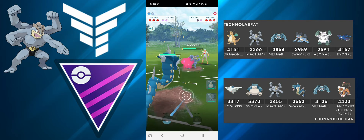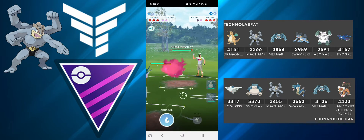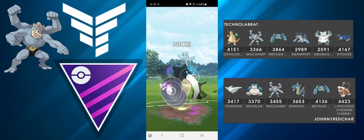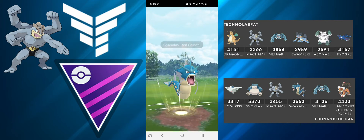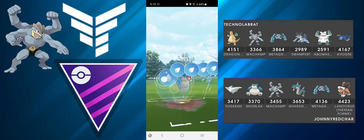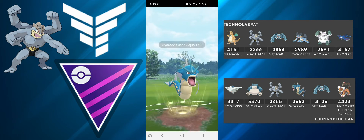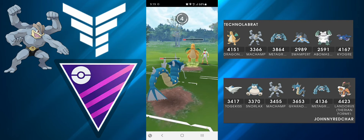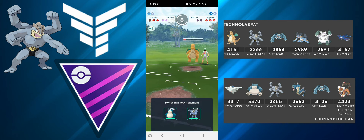I go straight for Aqua Tail — they do decide to shield, which tells me they might be a bit weak to Dragonite coming in. So I go straight for Crunch — they don't shield, that's fine. I go for Aqua Tail because I'm fearing they might throw a Dragon Claw — and they do double shield, so I'm happy.